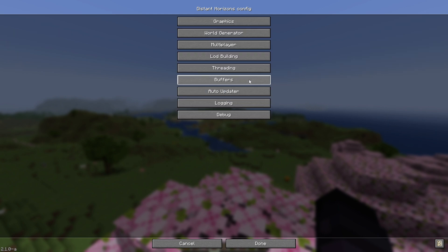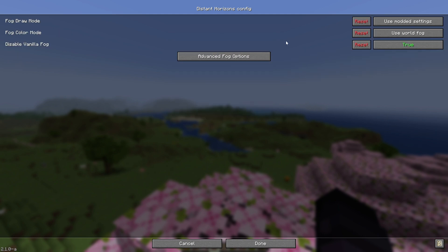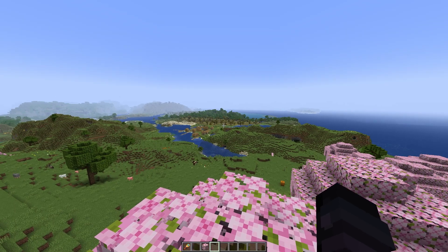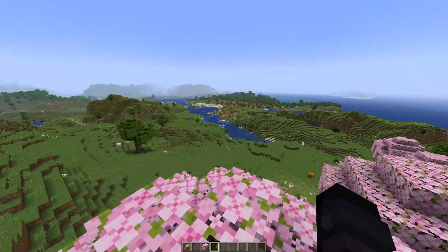You can also change another setting: Graphics Fog. It looks nice when I use Sky Color in my opinion, but it's your preference. I just told you the settings and now you can enjoy your game like this.